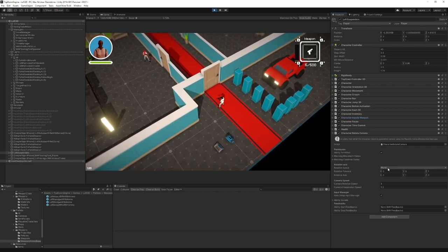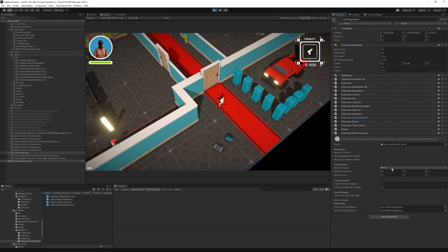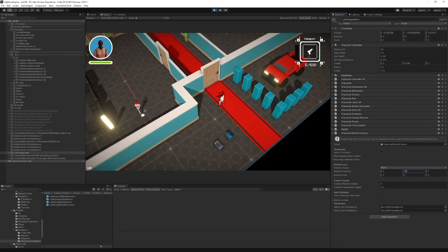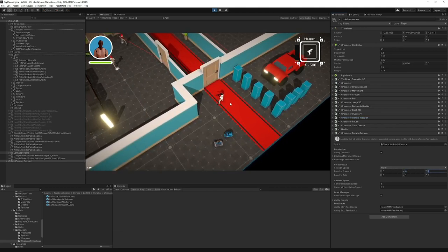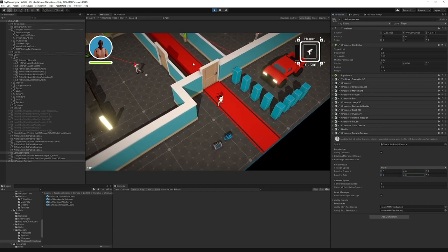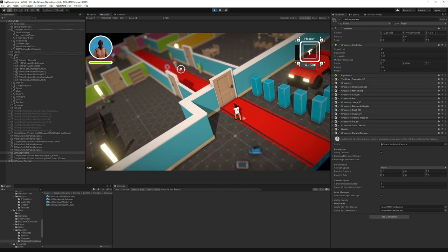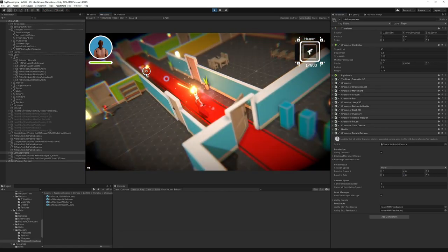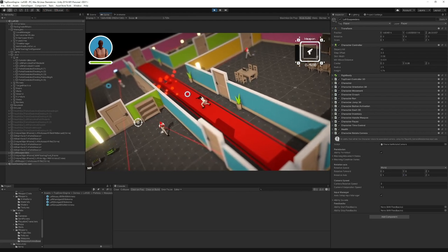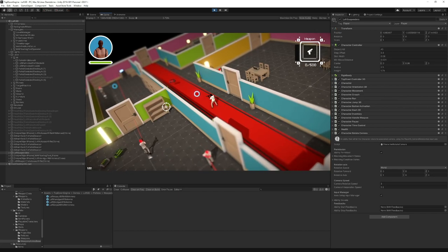You can define whether it should rotate in world or local space — if you have a camera rig, that may have an impact. You can define what the camera should consider as forward, and you can change its rotation axis. For example, if I make it rotate on the x-axis and try to rotate the camera, you get this interesting angle — still sort of playable and somehow not a bad idea.